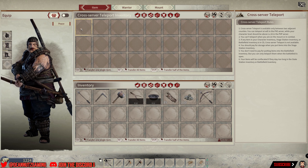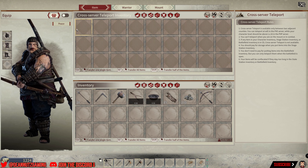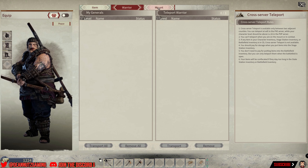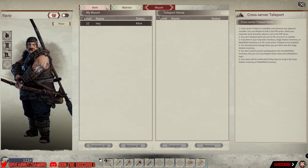I just spent four gold coins for you peasants — that deserves a sub! Anyway, that's how you transfer items. Drop them in there. You can do warriors and mounts and stuff like that too, so have a look at those tabs.